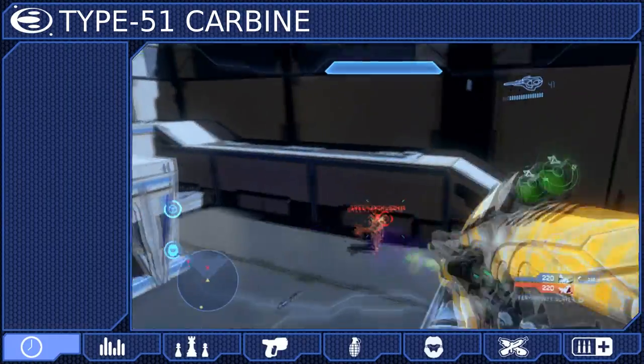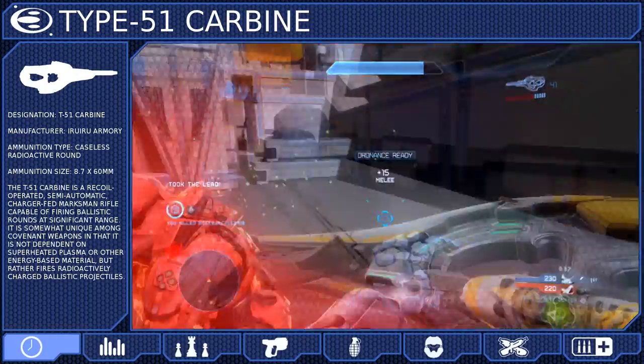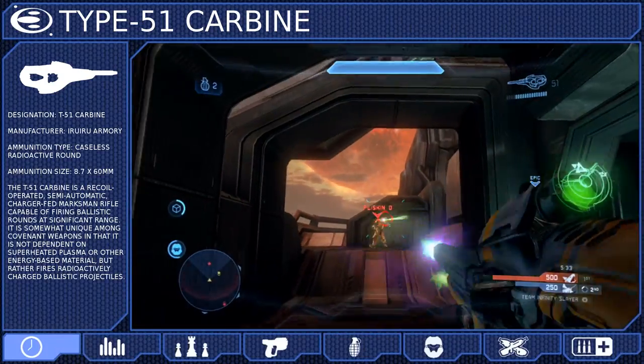The Type 51 Carbine is a charger-fed marksman rifle developed by Iruru Armory. It is employed by the Covenant Empire as well as the Storm Covenant, and it becomes available within the simulation at Spartan Rank 5.